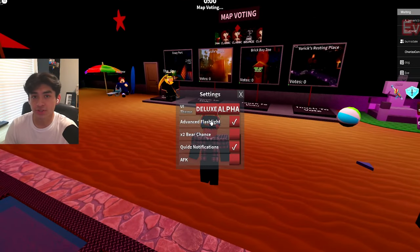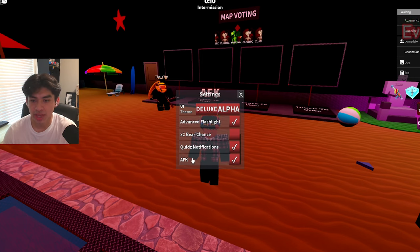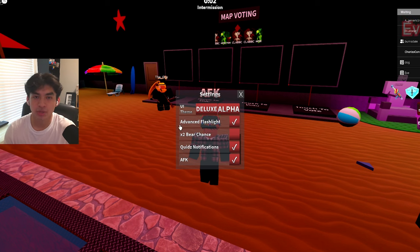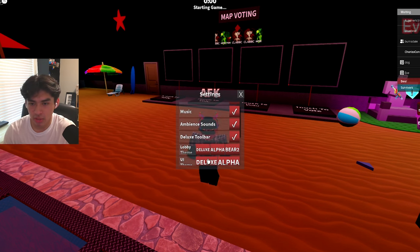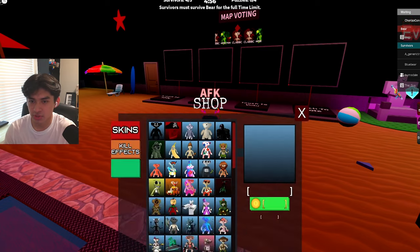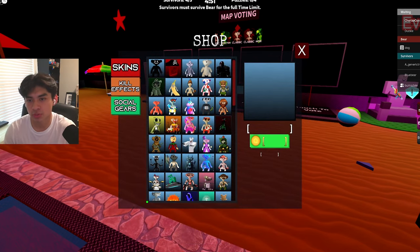I'm going to show you guys the new features. One of them includes the AFK button, which means you can actually go AFK now and don't have to play around and reset, which is really nice. We also have a quid notification where you can see how much quids you get by doing puzzles or surviving. There are also some changes for the deluxe UI — some more deluxe aspects added into the game, which is really cool. I really like how they mix the original and deluxe updates.